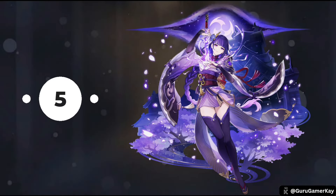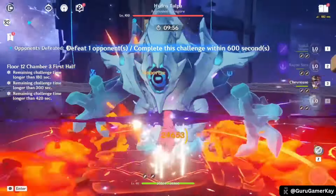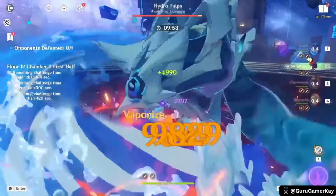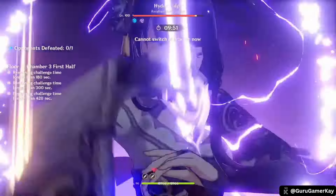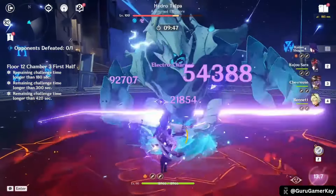Halfway through our list, at number 5, Raiden Shogun is a 5-star Electro Polearm character renowned for her energy recharge capabilities and powerful damage output. Primarily functioning as a main DPS, she can also excel as a sub-DPS and battery in specific team compositions.